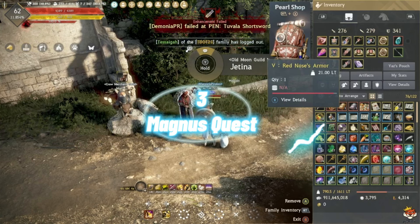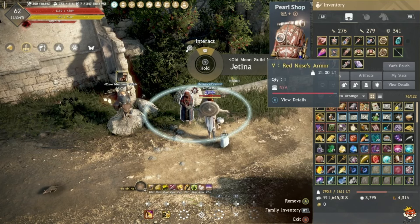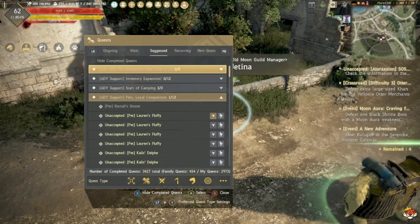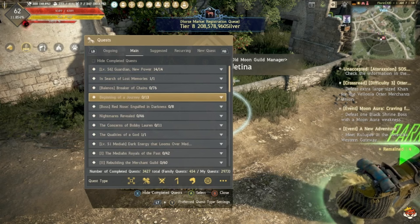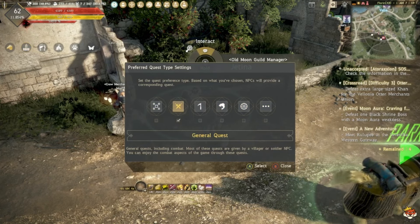Number three: do the Magnus Quest. I've already completed it, but to find it go to Quests, then Main Quest — make sure you have all quest types selected, not just General or Life quests, but all of them.